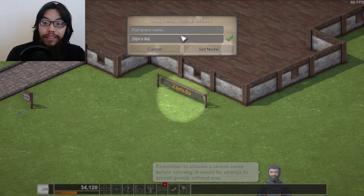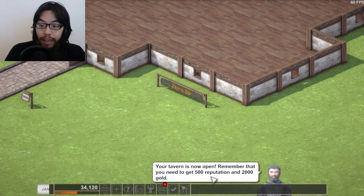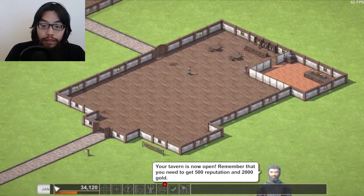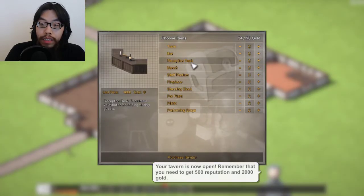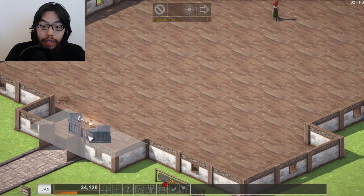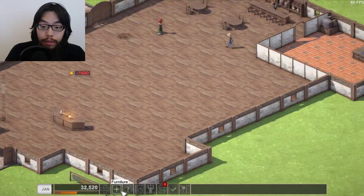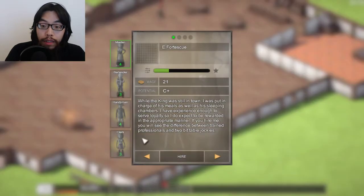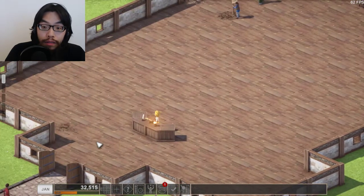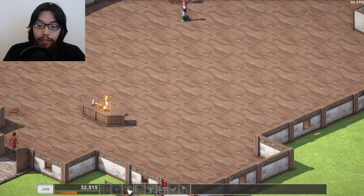Zulgin's Bar! The tavern is now open. Remember that you need 500 reputation and 2,000 gold. Do I need a receptionist table? Let's try that. Well hello there. Do I need a clerk to manage that? Do you tell them where to go, to direct people to the tables — maybe.